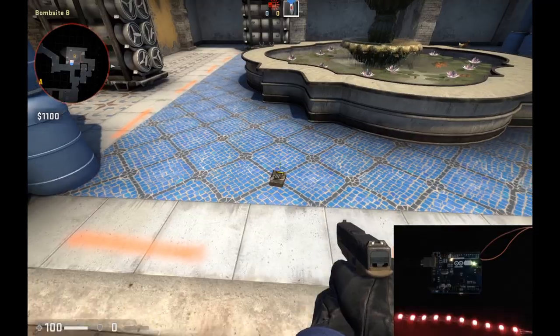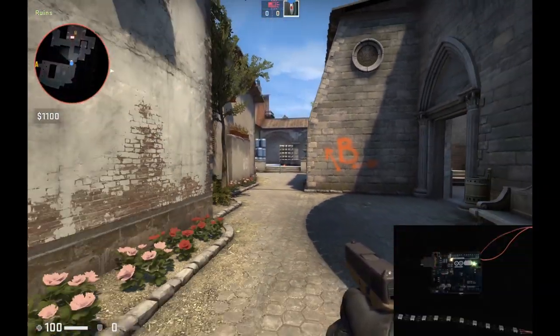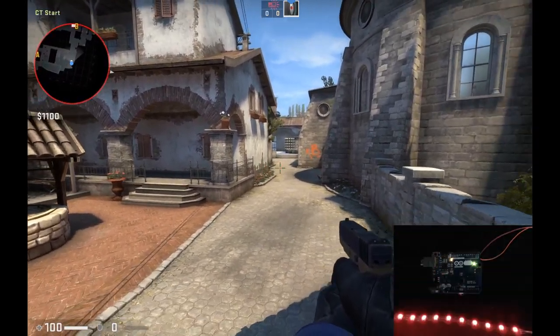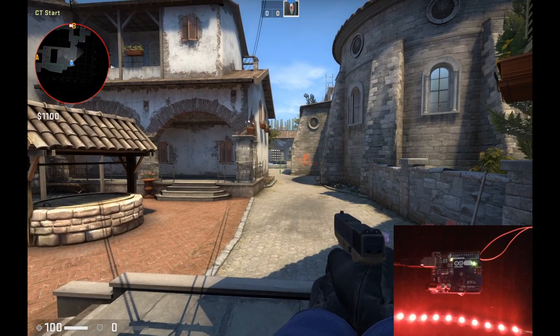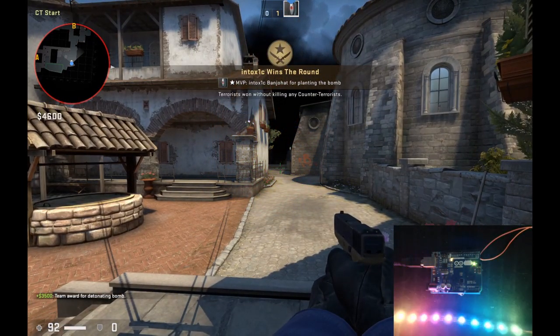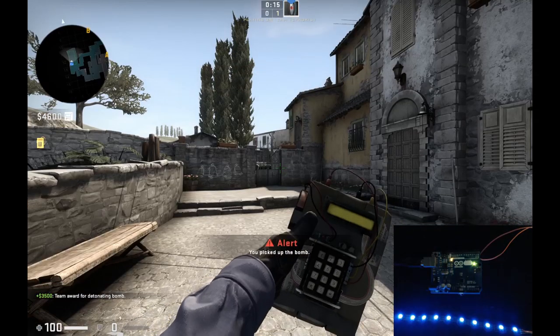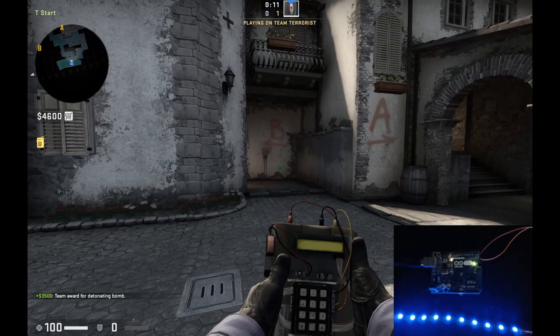When I have planted, we take that game state change and forward it to the Arduino so we can start the bomb sequence. And then, if we win by the bomb exploding, we'll get a rainbow effect. The idea is to exchange those 10 LEDs with 400 LEDs so we can light up a whole room with this.